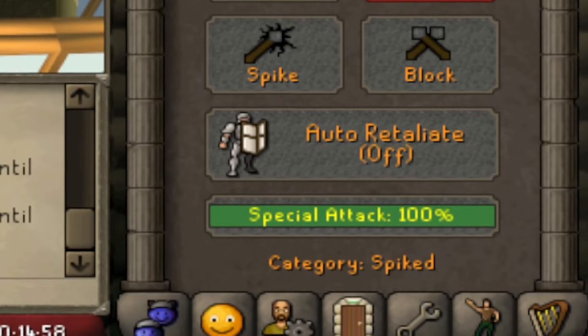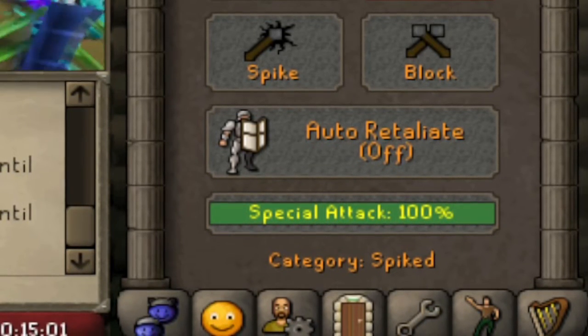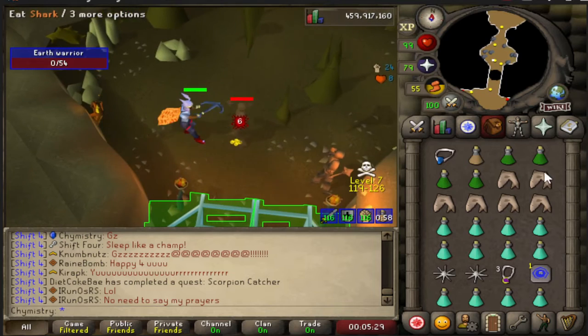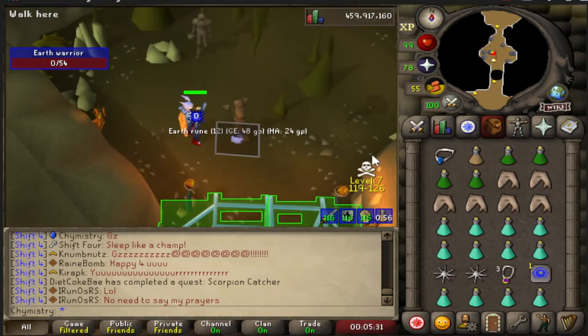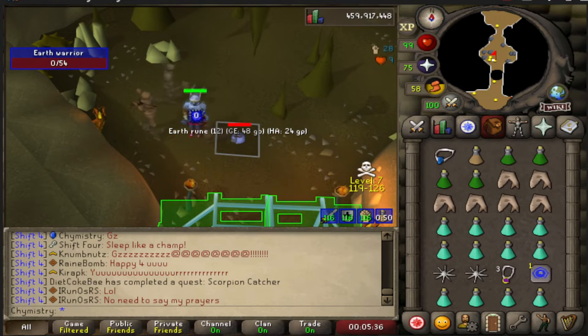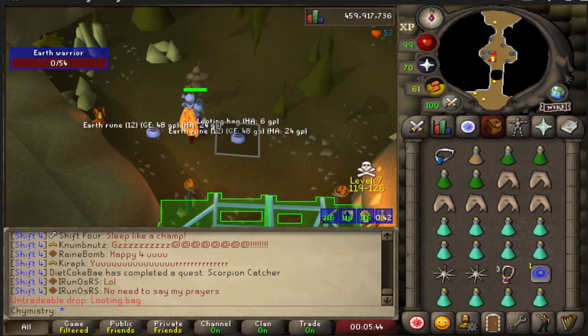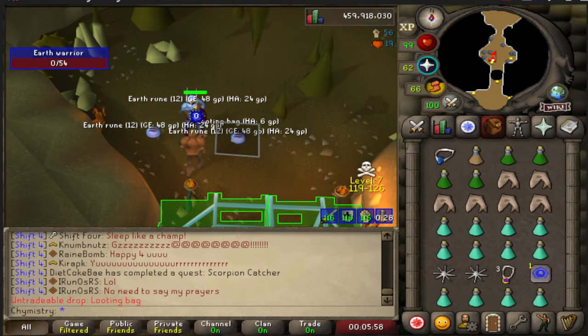This would be a better item if they buffed it in some ways, and we're going to talk about different things they can do to make it good. If you ever lose it, you can pay 290k in Edgeville to the dwarf to get it back. A lot of people do use this weapon for PKing, but a big issue is how slow it attacks. You can use the Granite Maul at the same time to circumvent the slow attacking, but I don't think that alone makes the weapon good.